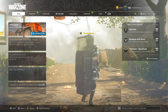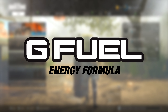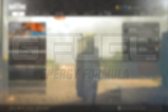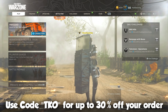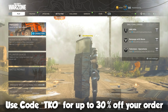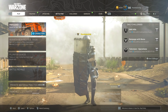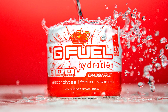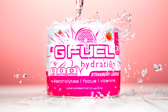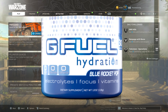Before we hop into the gameplay, I got a pretty cool announcement. Some of you guys that follow me on Twitter and Instagram already know this, but I am now sponsored by G Fuel Energy. Until the end of the weekend, my code TKO is going to be 30% off. If you end up using my code, make sure you send me a Twitter or Instagram DM and I'll follow a couple of you back that show me your order confirmation. The main reason I went with them is because of their hydration products. I personally have caffeine sensitivity, so I can't intake any caffeine, otherwise I'll feel awful. Their hydration line has zero caffeine, zero calories, and zero sugar. My personal favorite flavor is the Blue Rocket Pop — you guys got to give that one a try, it is fire.